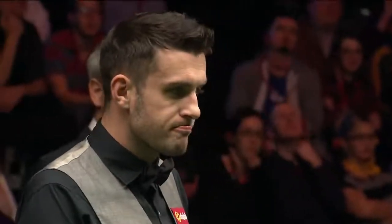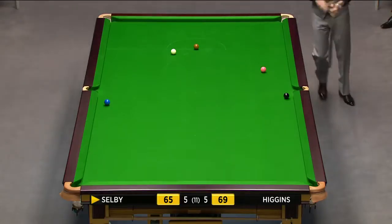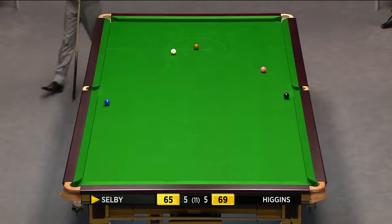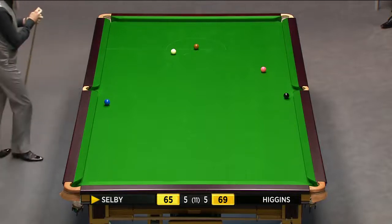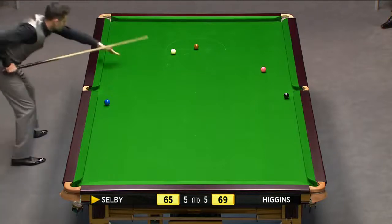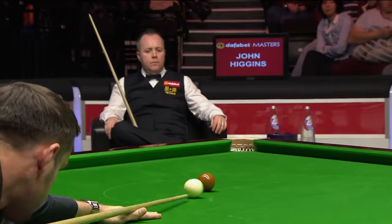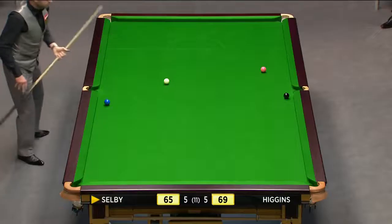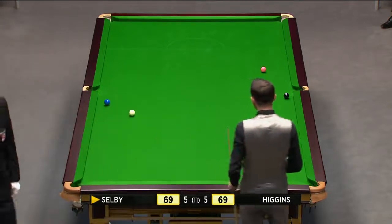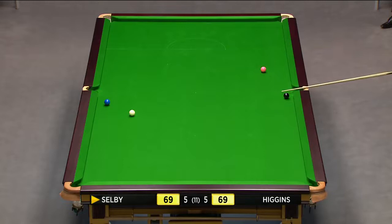Yeah, it's in a really awkward spot for removing that blue. He's having a look. Is he looking at the back double? If he's playing that, he's looking at the back double and playing the white up and down the table to get on the pink. Because when he pots this, the situation is both players need blue and pink. Seven. He won't be playing the back double now. Cross double maybe, but I don't think so. He's surely going to play safe.